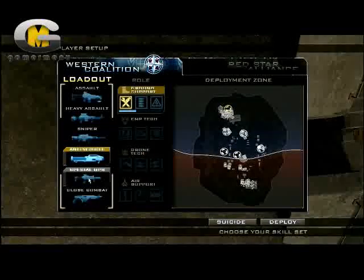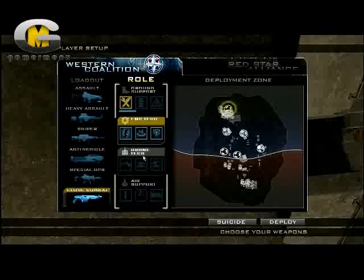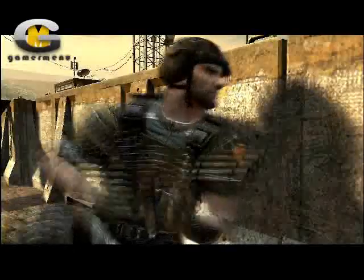In Frontline's multiplayer, you select weapons and combat roles in a loadout screen. Each combination creates a new set of tactics. There are 24 possible combinations, so there's a wide selection of playing styles.